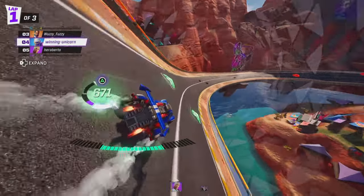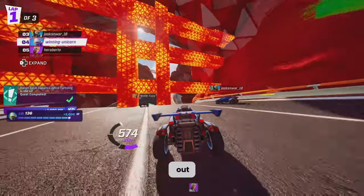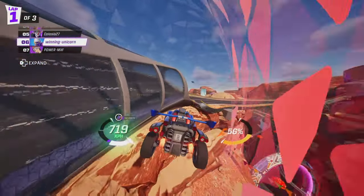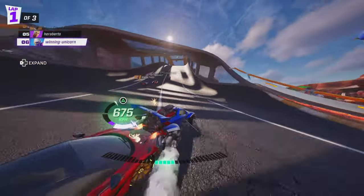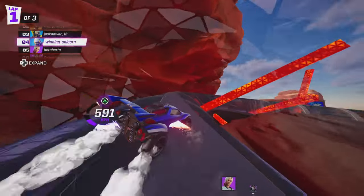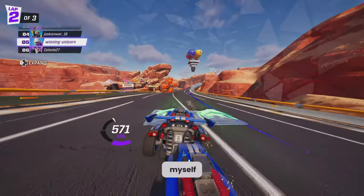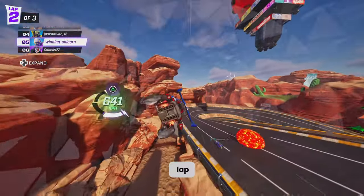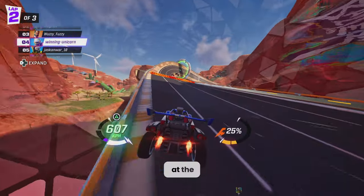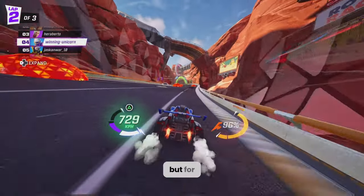Curvy Canyon — this is such a nice track to race on if you know it really well; knowing it gives you a huge advantage. If you don't know which corners to take, go and practice this one — it's a lot of fun once you know what you're doing. I always boost right over there, trying to position myself and give myself the best opportunity on the third lap to boost at exactly the right moment. I'm a creature of habit, so I try to boost at the same time every time — let me know if that works for you.